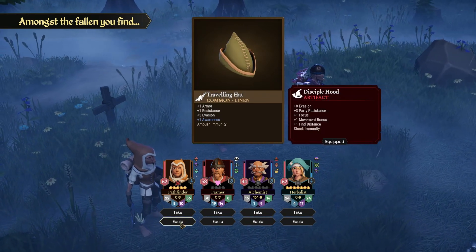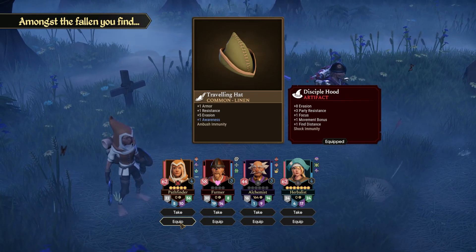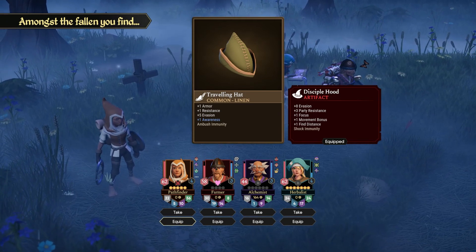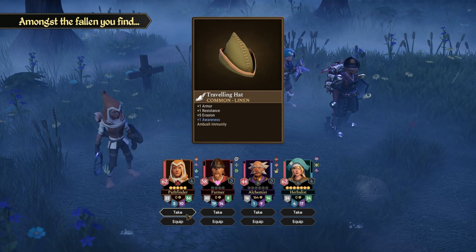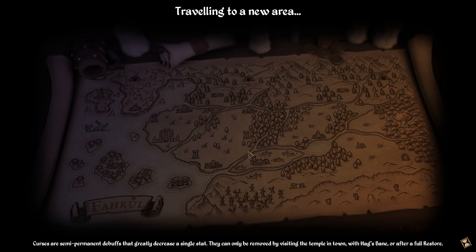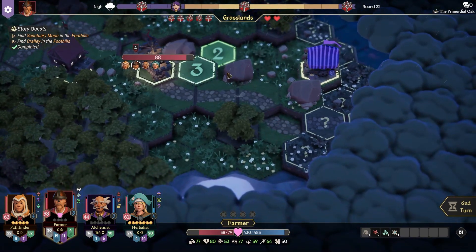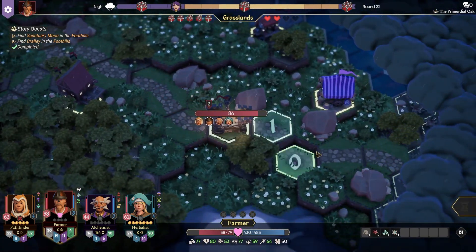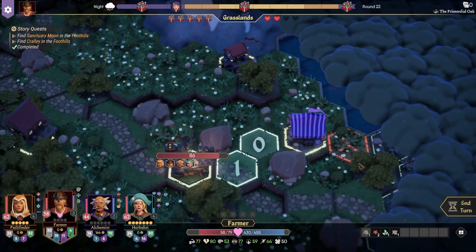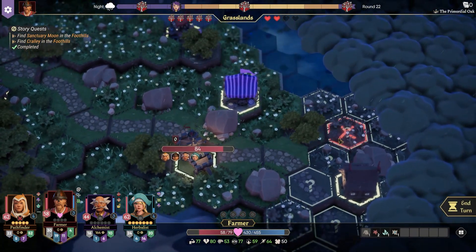Hello — Traveling Hat. Oh right, we have our Disciplehood here. Party resistance, evasion, focus, movement distance, find distance. That's a lot of find distance on her, actually. I am going to go ahead and keep the Disciplehood — thank you. It's one awareness, which is 1% accuracy bonus. Look at that find distance — she's finding things that are three or four tiles away.